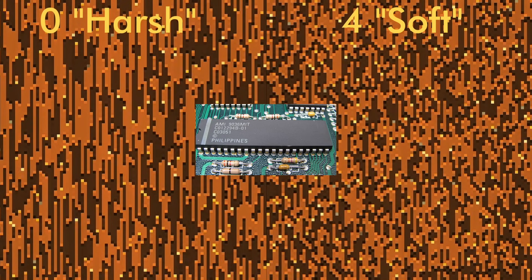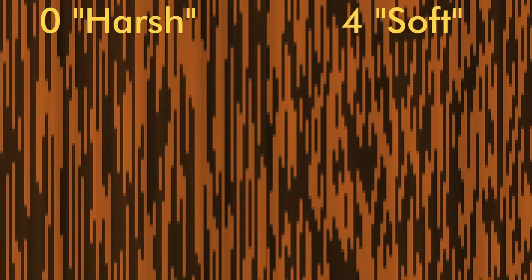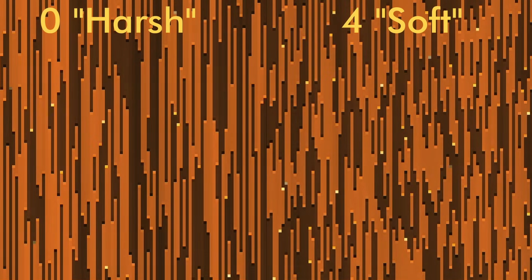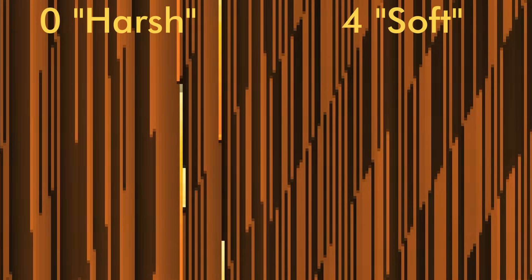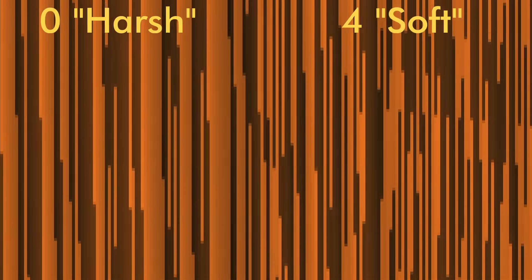The POKEY is kind of like if the TIA was actually usable. I'm highlighting two waveforms: number zero on the left, which I'm calling harsh noise, and number four on the right, which I'm calling soft noise. There are some additional bits you can set to change their ranges, but even ignoring those, these have a huge range and some great textures. The soft noise is a little weak in the mid and low ranges, but the harsh noise excels at both. The soft noise is great at higher pitches with its fuller spectrum, and the harsh noise has a squariness that makes it beg to be used for a snare. A tier.